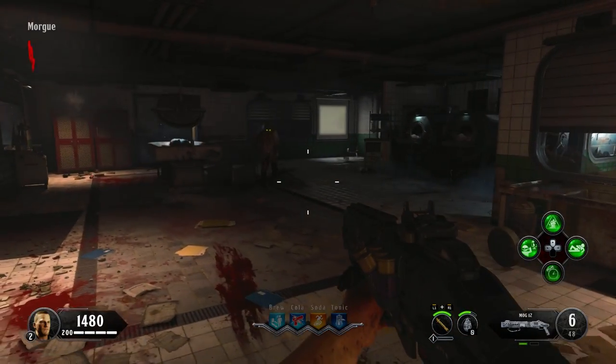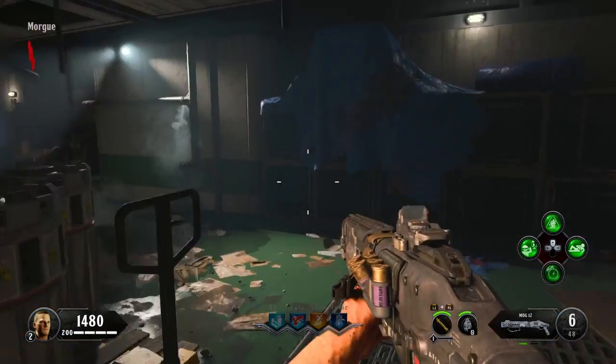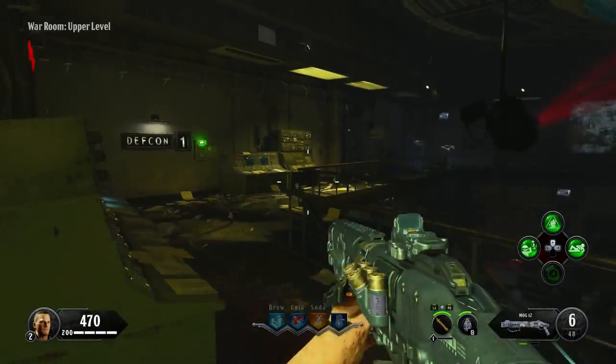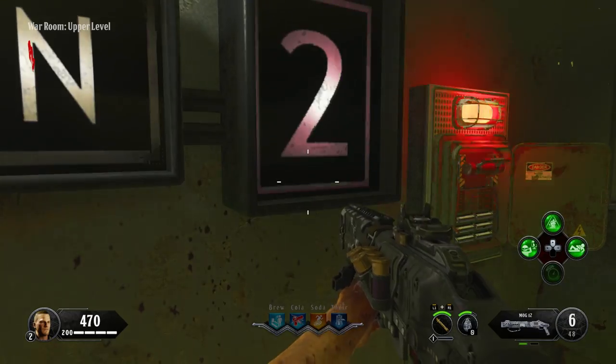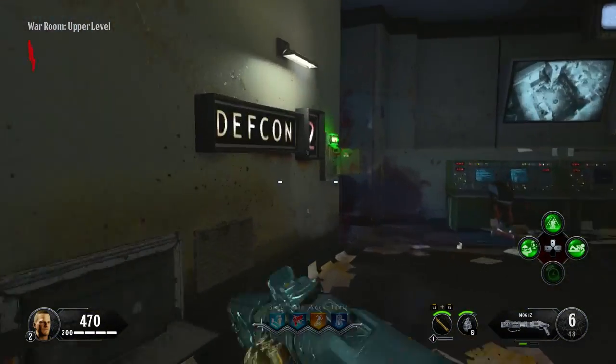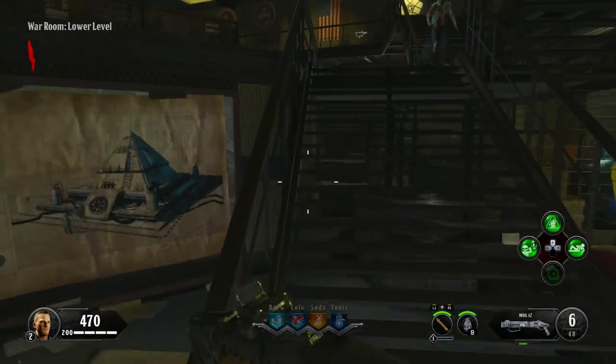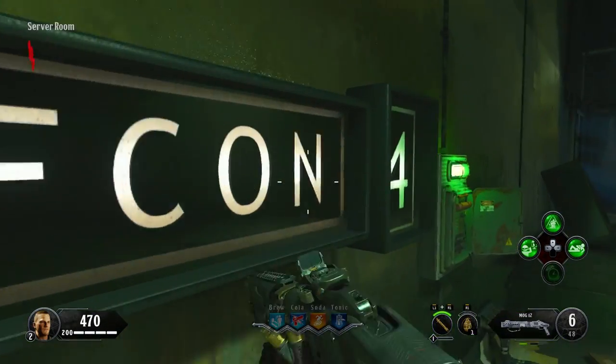To get the final part, you'll have to activate all of the DEFCONs and teleport to the panic room. These DEFCON switches can be activated in any order. The first one can be found on the left side wall of the war room after exiting the elevator. The second one is on the same level but on the opposite end, the third one is directly below the first switch on the lower level, and the final switch is in the server room.